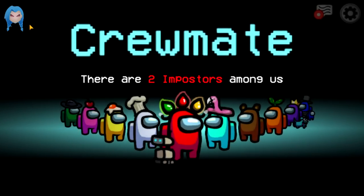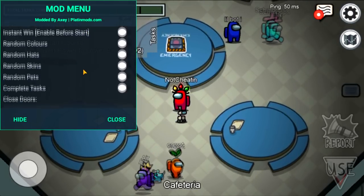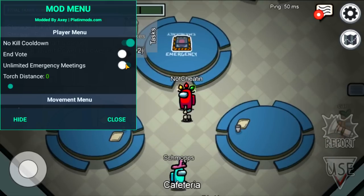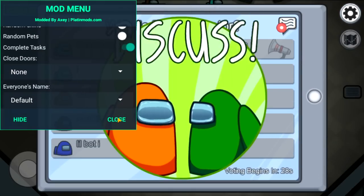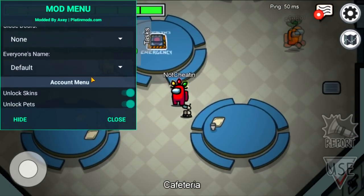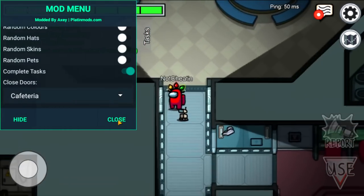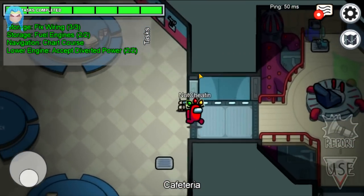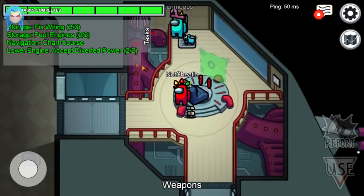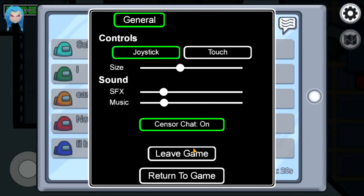Oh wait, I'm not the imposter. Okay, well here's what we can do — complete all tasks, unlimited emergency meetings. I have all my tasks. I'm curious if I could close doors to the cafeteria as a crewmate — no, probably not. I really have nothing to do. I think this lobby is broken so I'm just going to leave.